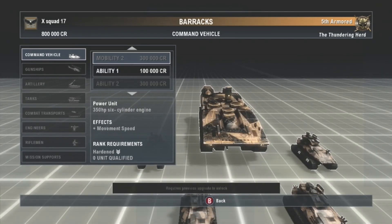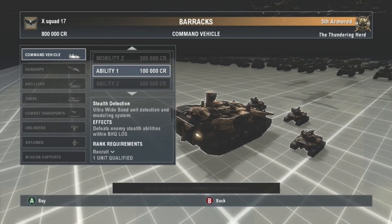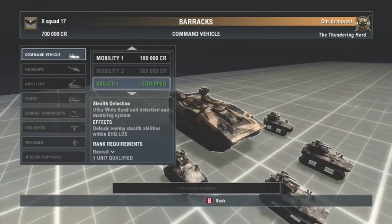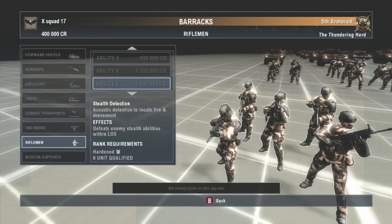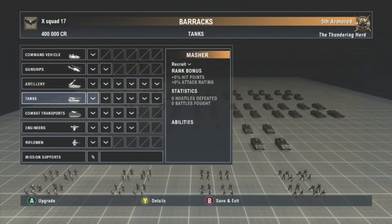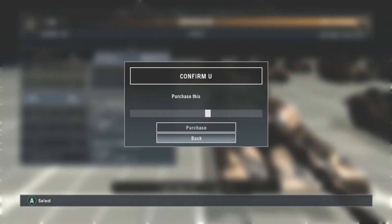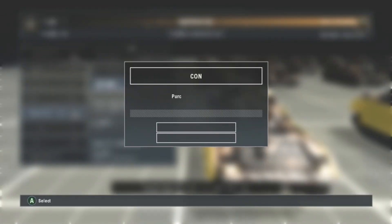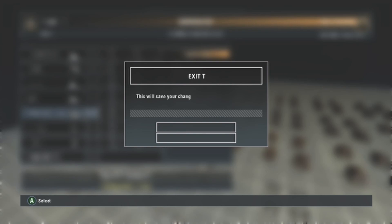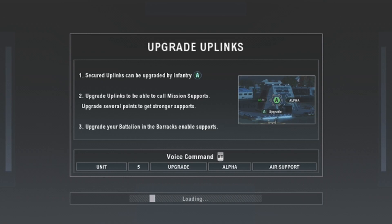For bonuses, I'd like to get UAV early with my command vehicle — it's really nice to have the ability to survey the battlefield at will. We'll probably boost our tanks and transports a bit to start, getting them each attack one and defense one, since those are the two vehicles I use the most. I don't use helicopters that much — they're pretty frail in this game.